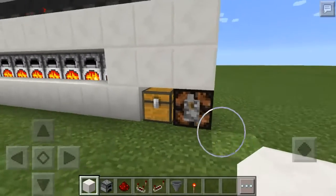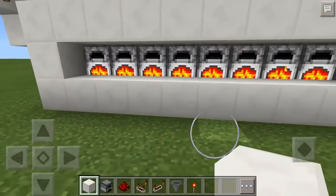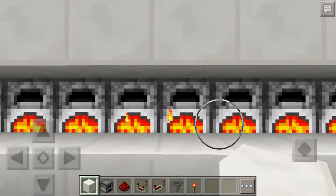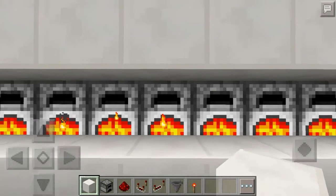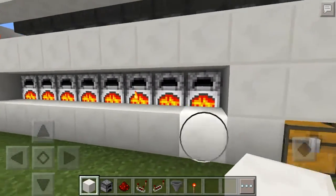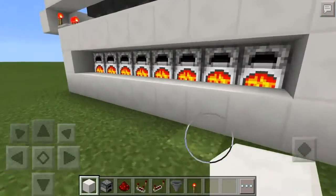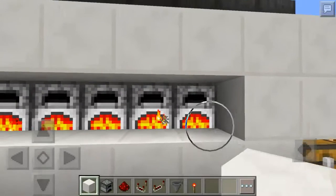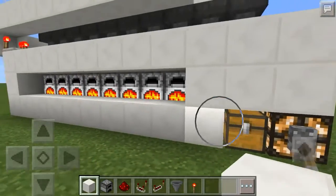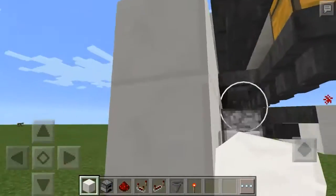While it's cooking, I'll explain what this lever is for. This design — which is not my design — has an experience mode. With the lever up, all your cooked items stay in the furnaces so you can collect them manually and get the experience. If you don't want the experience and just want them automatically collected, flip the lever and it will automatically collect them into the chest.